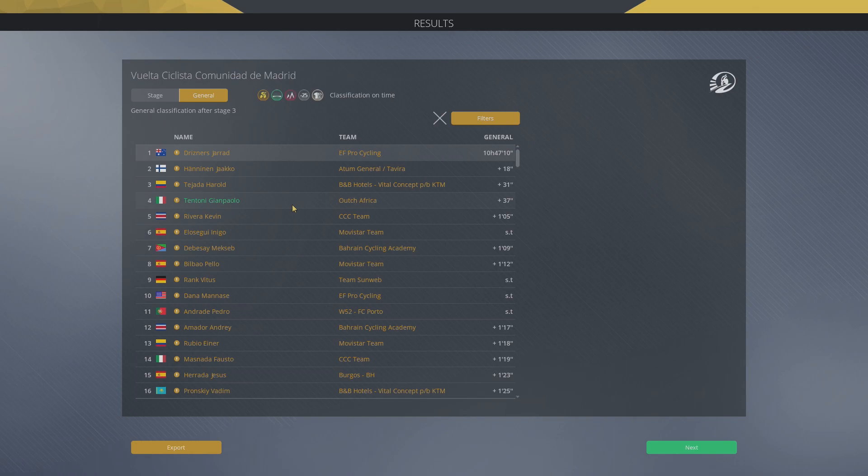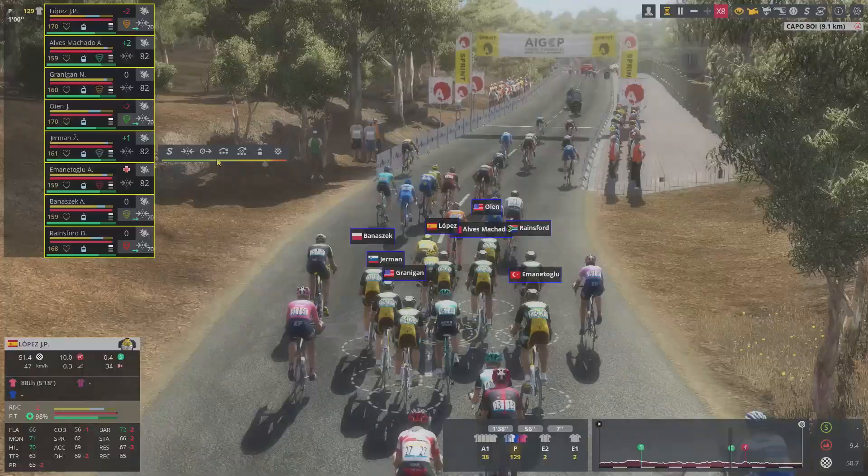Vuelta Madrid — quick-send through three stages: two punchy stages and a sprint. Tintoni solidly never had a podium on any stage, but he finished in the second group on stage one and in the first group on stage two. Combined, that claims him fourth overall in that one.